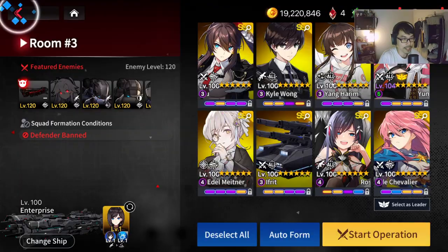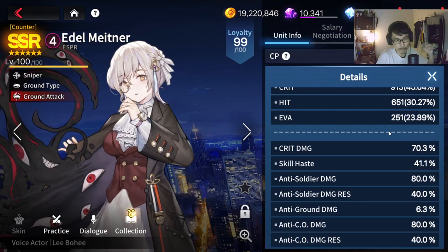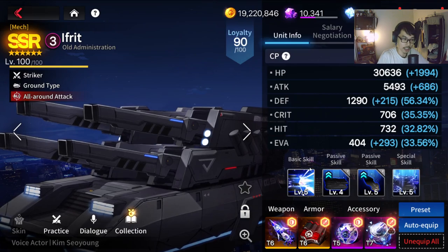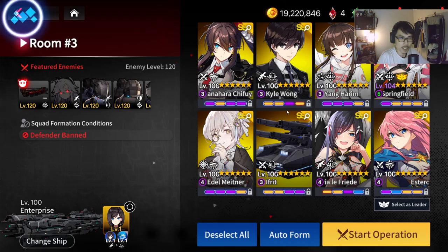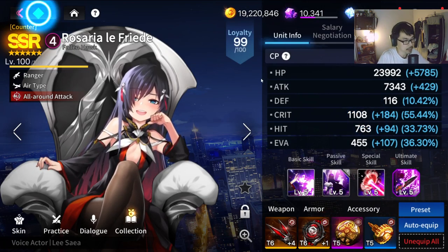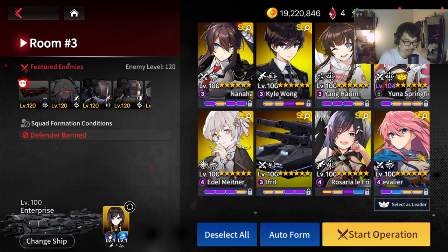I can obviously tune that better. For Adele, I do have Skill Haze on her. I do not have Attack Speed — if you have Attack Speed, I don't think it would be too huge of a difference, but if you want to go with Attack Speed, go with that. Ifrit — I have Attack and Anti-Defender. Still working on my Shadow Hall gears, but the weapon is pretty decent. For Rosara, I do have Crit and some random sets. And lastly, Asterosa — HP and Evasion. As you can see, free-to-play account with free-to-play gear somewhat.